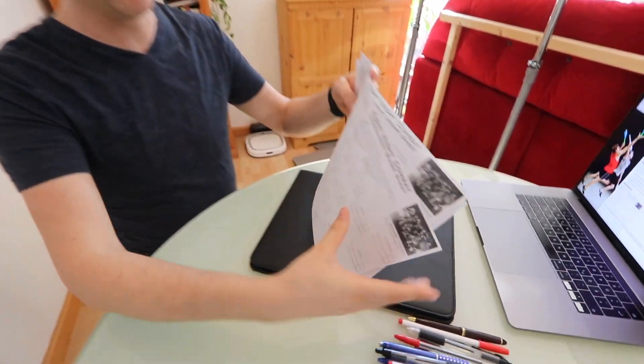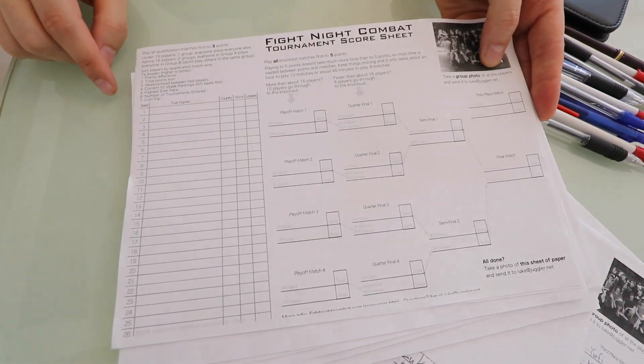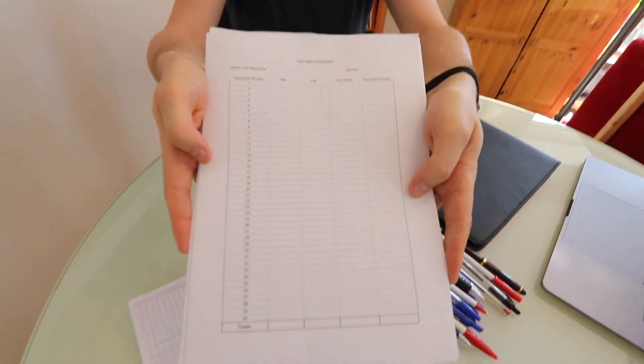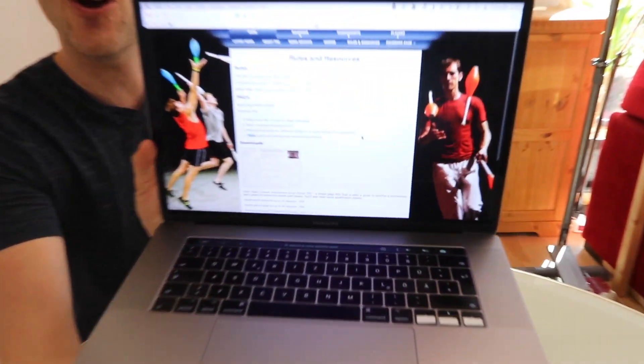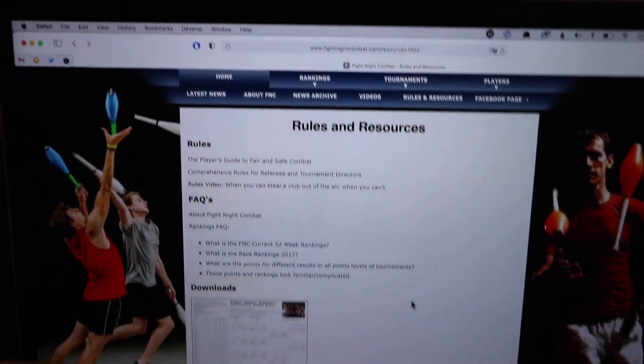What you need to do first is have the papers in advance. You will need the Fight Night tournament score sheet — it has tie-break information and is laid out perfectly. The other one you need is the qualification sheet. You can find these easily at fightnightcombat.com/resources, where there are links to download the PDFs right on the page.